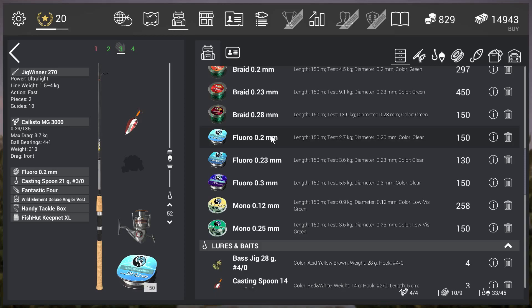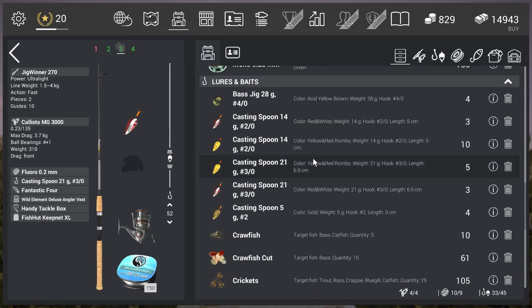Since it's a unique fish, there's not a lot you can do differently. The most important thing, as I already said, is the 21 gram casting spoon. It's possible you can go with the 14 gram too, but this fish is so unique that testing is almost impossible.